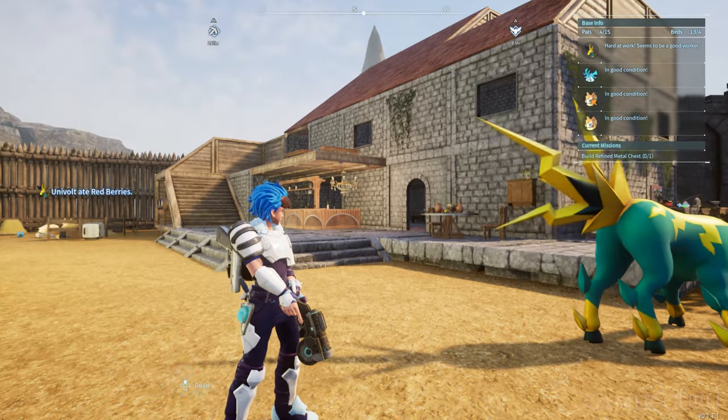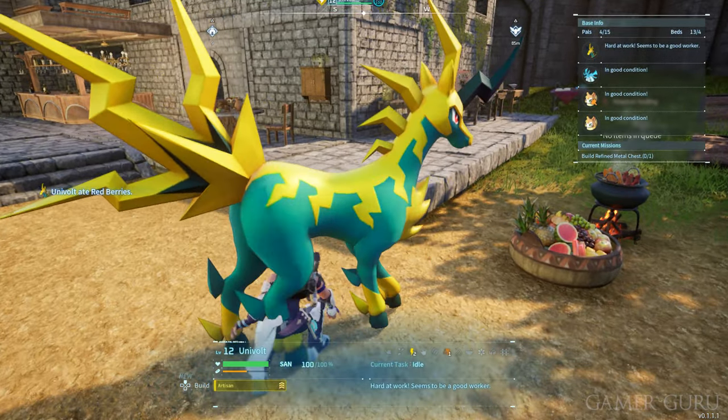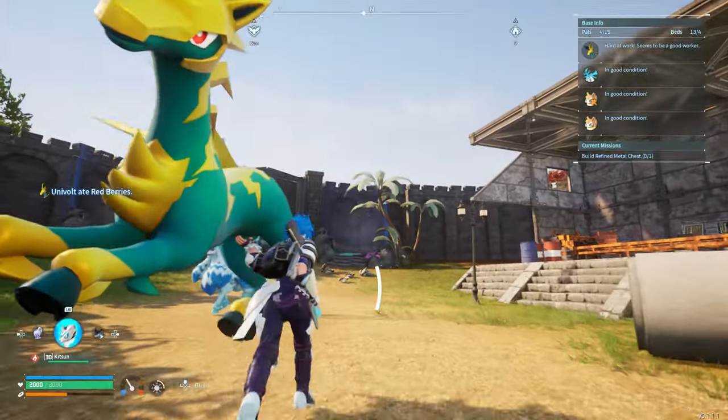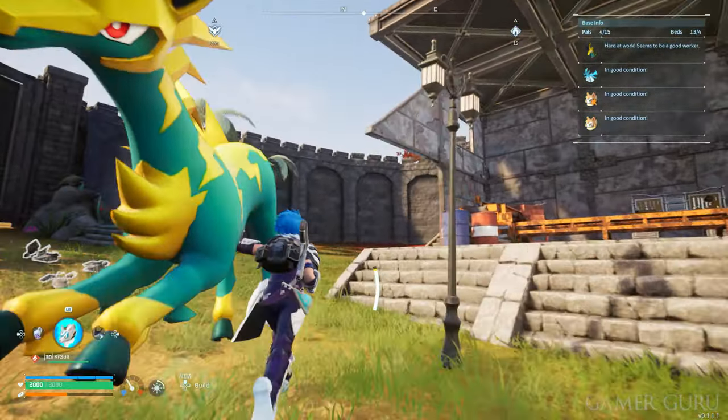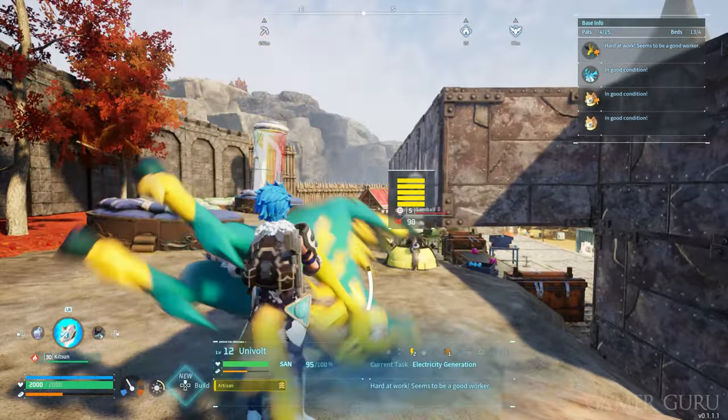Inside your power base there are many tasks to be done and many pals can do multiple different tasks. However, if you would like one specific pal to do one specific task, what you can do is pick up your pal and throw it at that specific task and it will just do that task until it's finished.